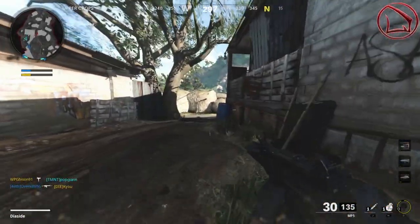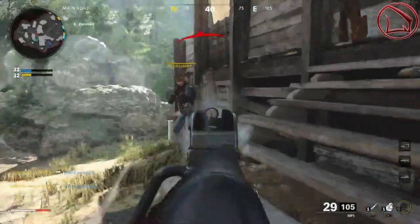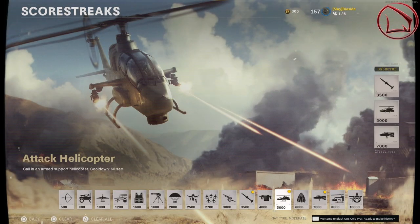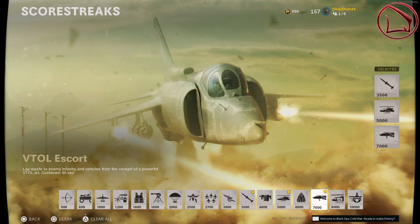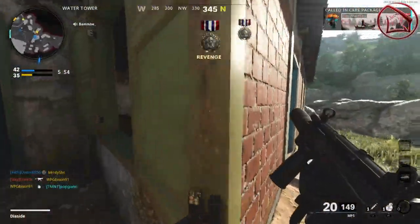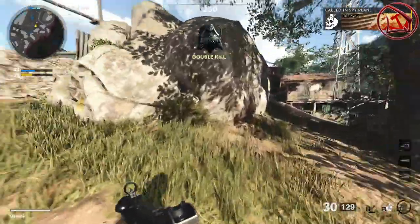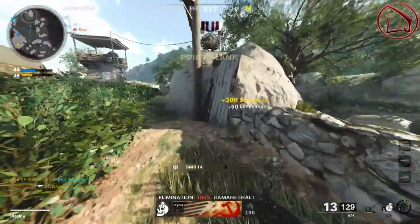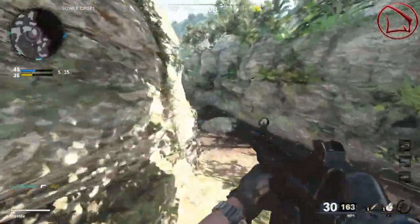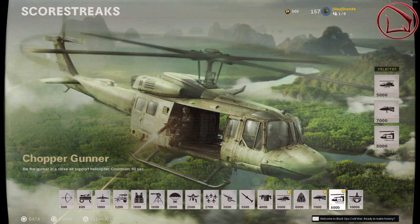To supplement this build, run either attack or support scorestreaks. If you're struggling to get kills early, use the Cruise Missile, Attack Helicopter, and VTOL Escort. Each scorestreak helps you reach the next. The Cruise Missile and Attack Helicopter are quick to activate, keeping the aggressive flow going, and once you hit the VTOL Escort it absolutely decimates the lobby. As you improve, swap the Cruise Missile for the Chopper Gunner.